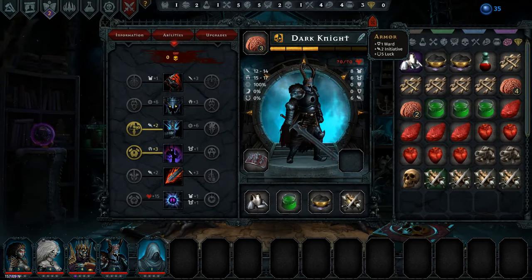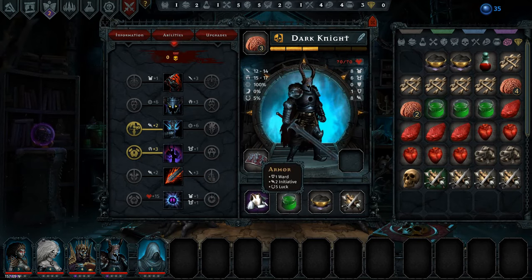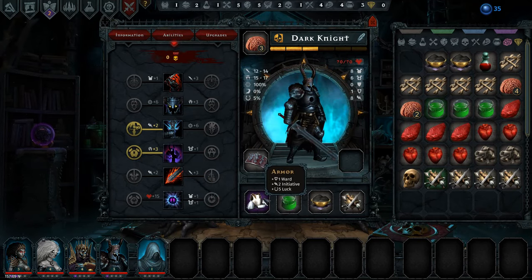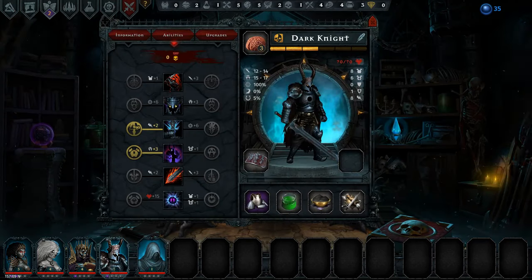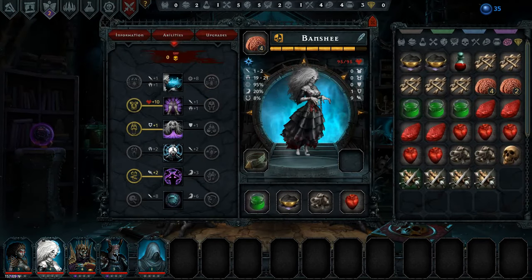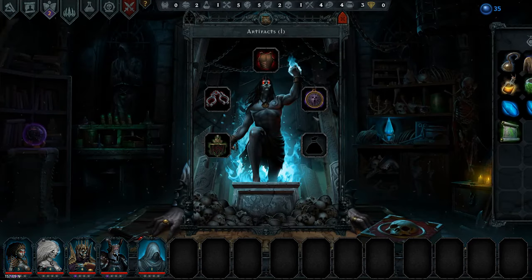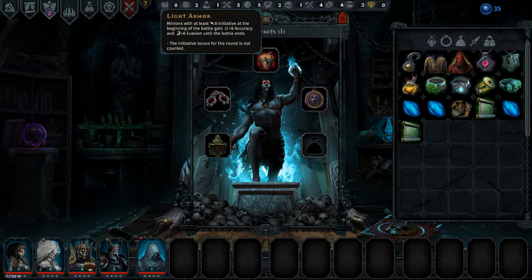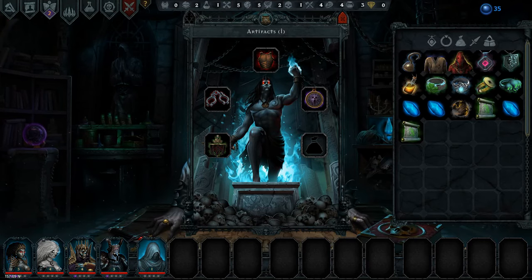The Dark Knight gets this armor — plus 1 ward, plus 2 initiative, putting him at 8 as well, and plus 5 luck for a bit of crit chance. That does mean that all our units are at at least 8 initiative, making this light armor extremely useful — plus 8 accuracy, plus 8 evasion. Very, very good.